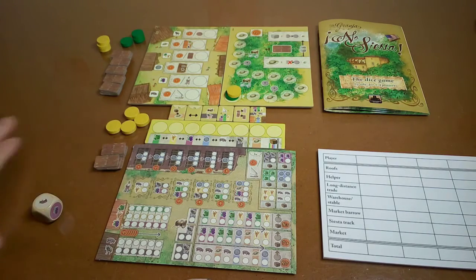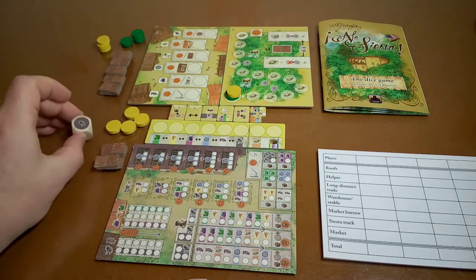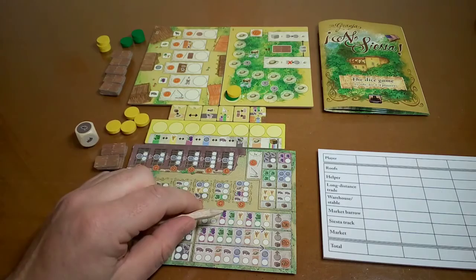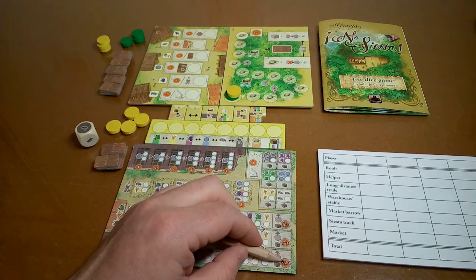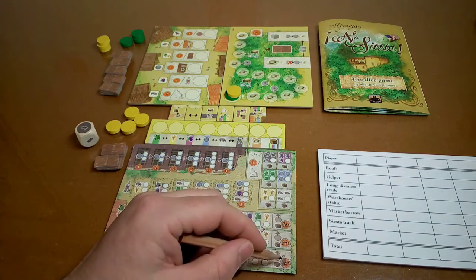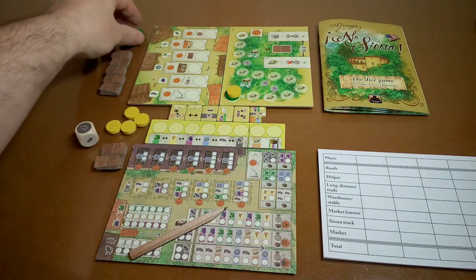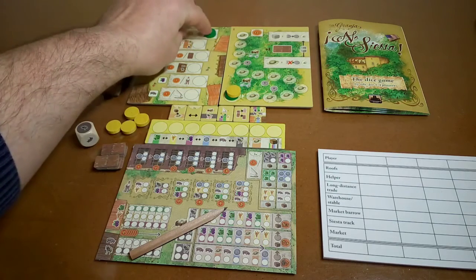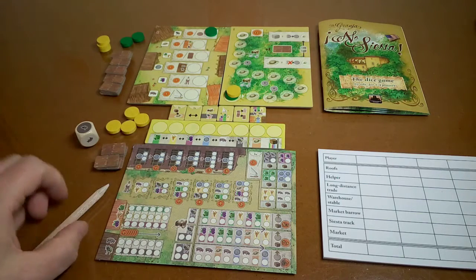To start things off, we roll one dice — and we get a donkey. The donkey in the rulebook means that the neutral player is awarded this market stall first. Of all the things to get, he manages to get nine points — that's just great. So the neutral player gets nine points right away to start the game. Because he's got a market stall, we need to mark it on the board here — the donkey icon — so he gets this space which has got the donkey icon. And we're ready to go.